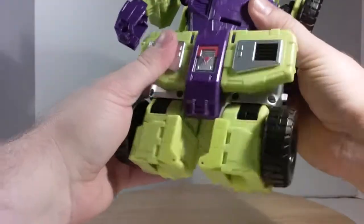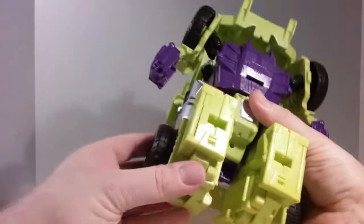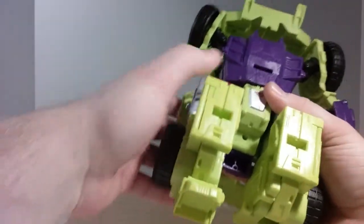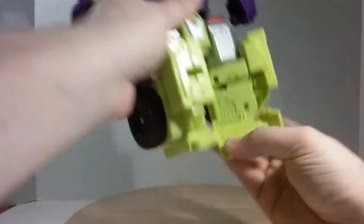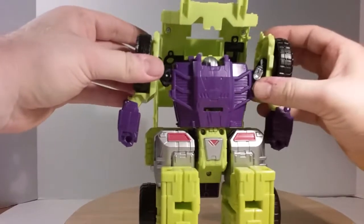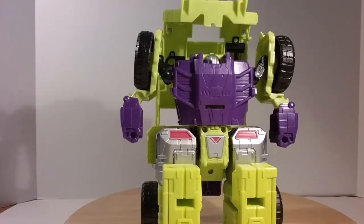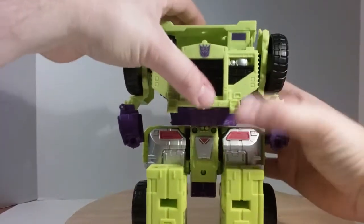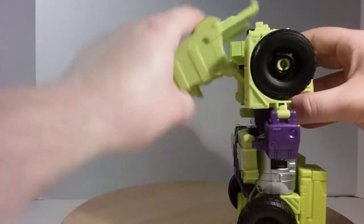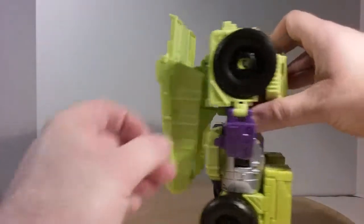Then take the waist and turn it 180 degrees. Then turn the lower legs and fold down the feet. Then rearrange the arms so it makes clearance for the front of the vehicle to come down, since it's also the chest. Then you have the bed of the dump truck — fold that down and it's the backpack.